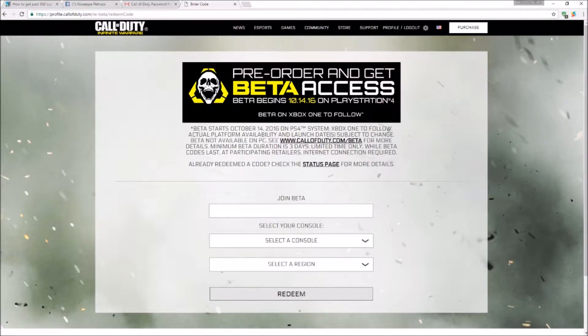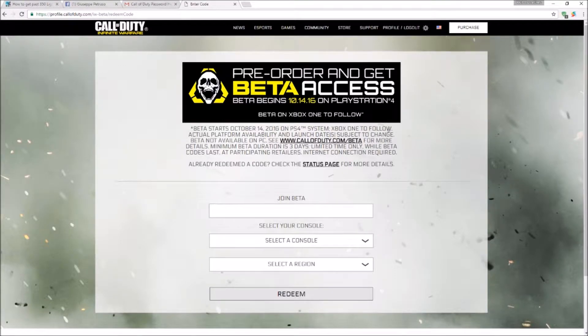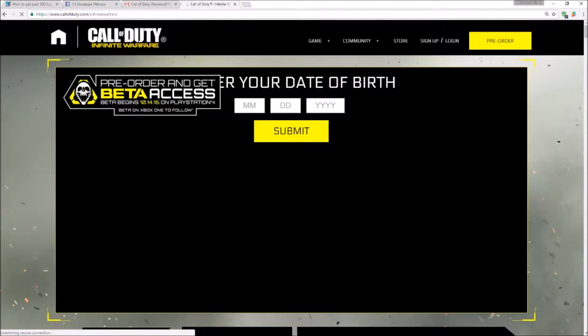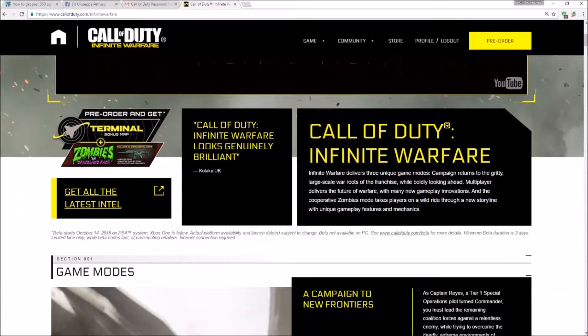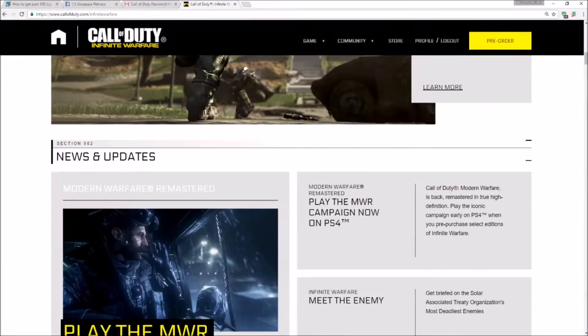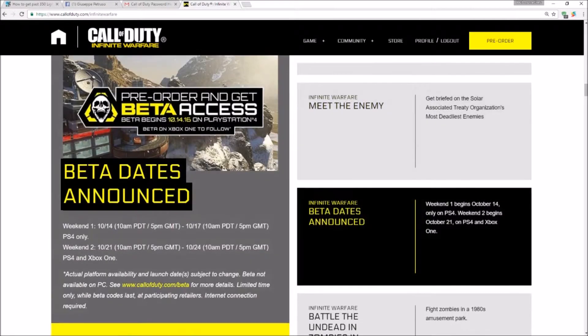Once you do all that, just click 'Redeem' and it'll take you to a page that shows you your beta code and then a code for four or five others — I'm not really sure exactly how many you get. That's exactly what I'm saying: I'll have extra codes to give away, and I will figure out a convenient and fair way to give these out to my subscribers and followers.